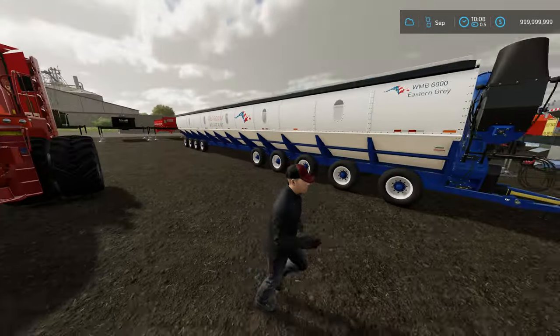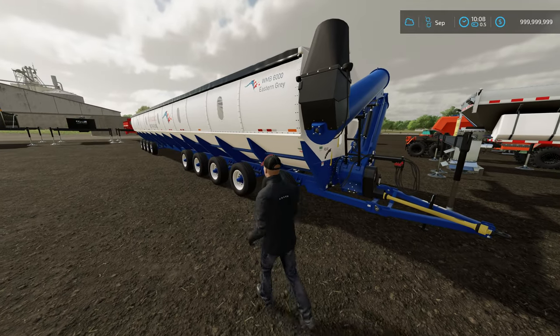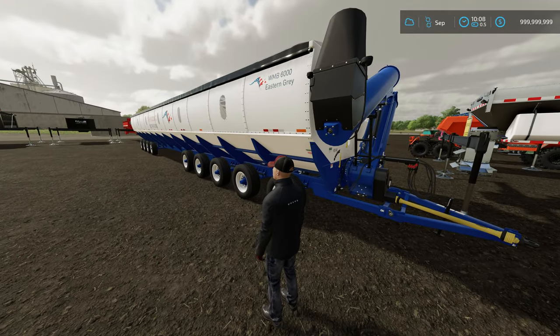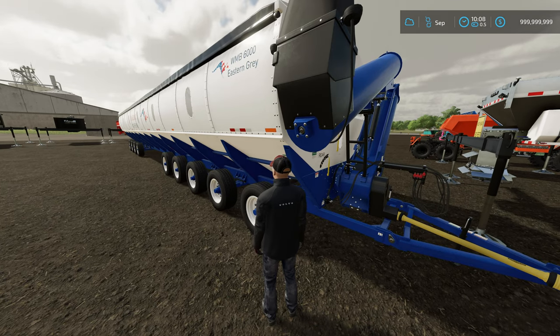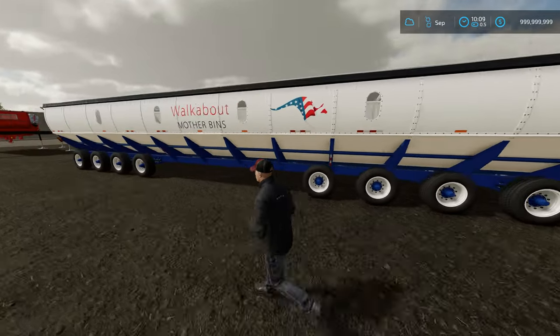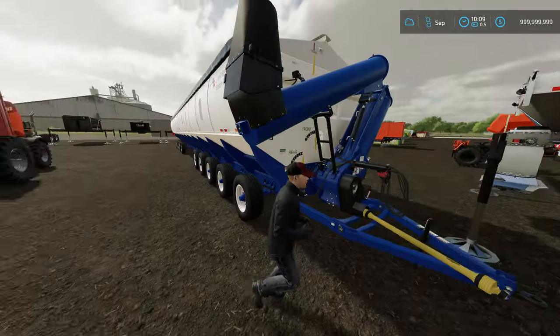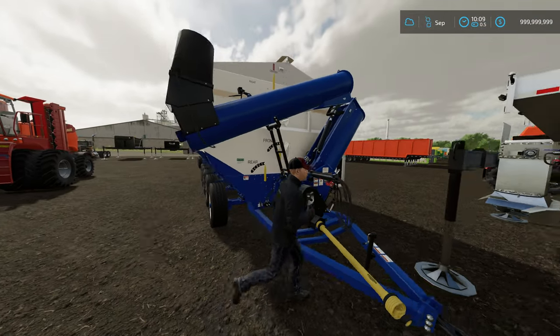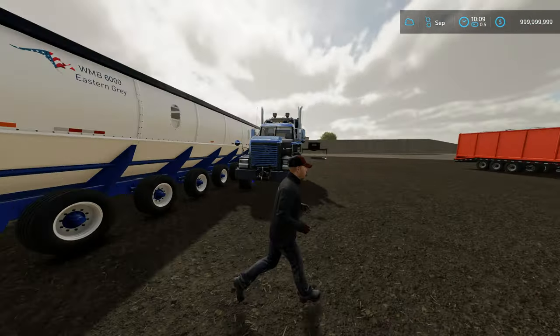Here you've got the sugar beet harvesting mother bin. This thing adds the ability to hold sugar beets to all auger bins — not just the mother bin, but all of them. And when you pour out the sugar beets, it will cut them automatically, so you don't even have to cut them separately.